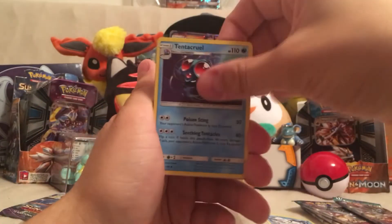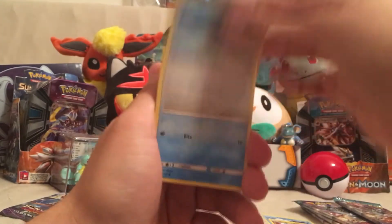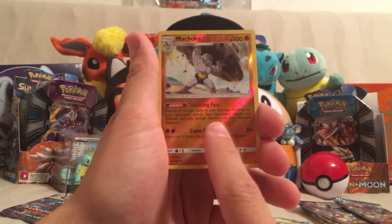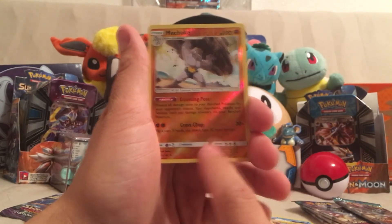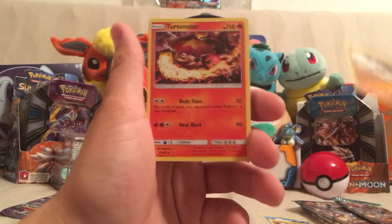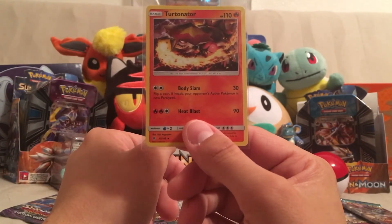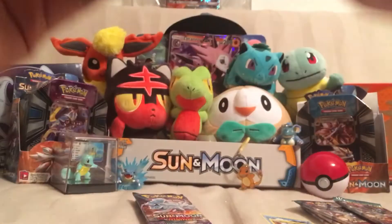We got Dark Energy, Tentacruel, Max Potion, Machoke, Delibird, Jangmo-o — I need more of those — Taylo, Carvana, Barboach, and a Reverse Holo Machoke. His ability is very useful in countering the Alolan Ninetales: prevent all damage done to your benched Pokémon by your opponent's attacks; your opponent's attacks and abilities can't put damage counters on benched Pokémon. This actually hurt me in one of the matches. And we get a Turtonator — that is my first Turtonator! Body Slam for 30 — if heads, opponent's Pokémon is paralyzed — or Heat Blast for 90.